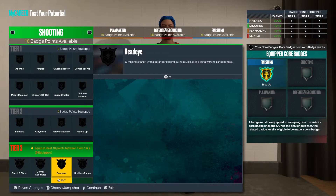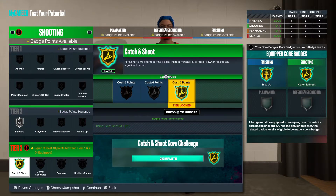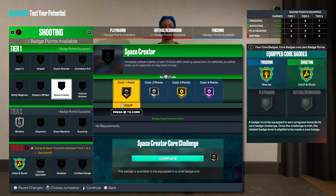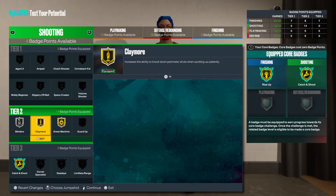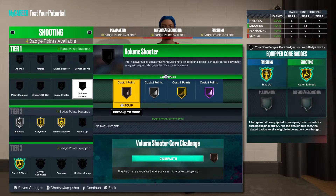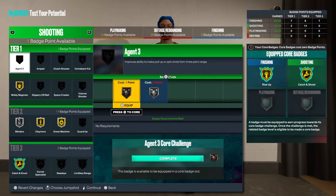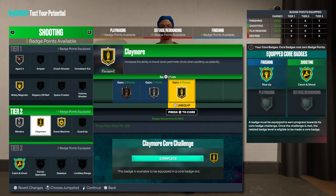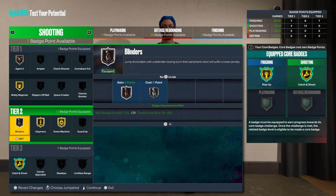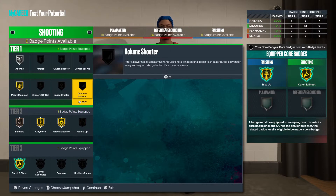For your shooting badges: blinders, catch and shoot, green machine on gold — this is fire. Claymore, volume shooter — you could go with the mid-range magician too. I kind of wouldn't want to take any of these down — blinders might be the one that gets dropped — but yeah, this is actually perfect right here.